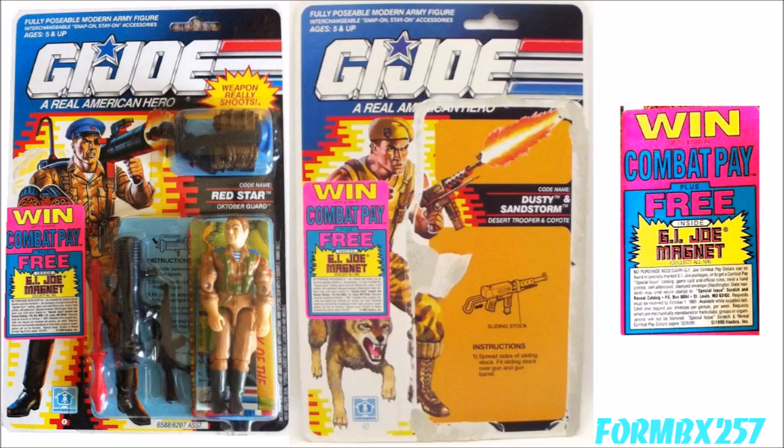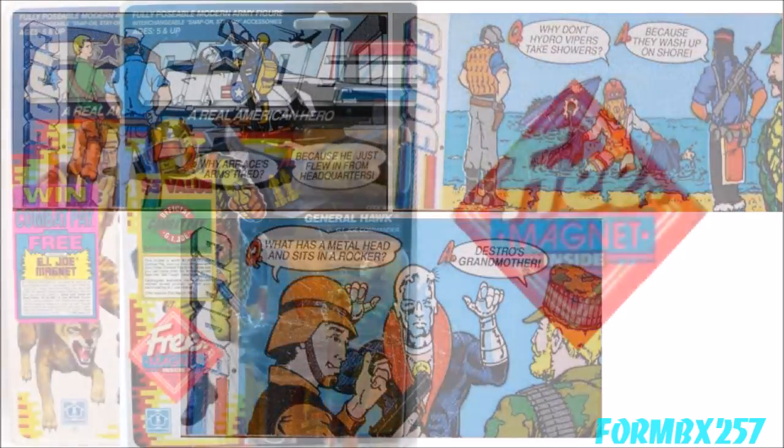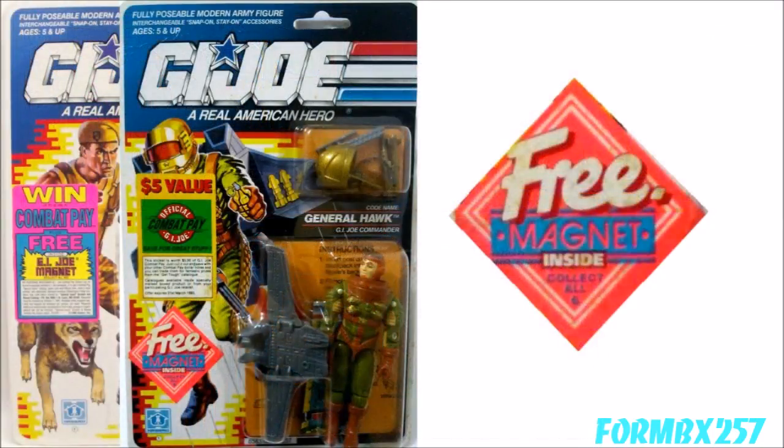And now back into the world of forgotten freebies. Carded figures in 1991 randomly came with G.I. Joe magnets. There were only six to collect, and thank goodness for that. The magnets all had jokes — really, really bad jokes. I'm saying jokes so bad that they were considered awful not only back in 1991, but even to the very young age range they were marketed to. "What has a metal head and sits in a rocker? Destro's mother." Seriously, who wrote that? The only bright side to collecting them sealed on card is that the figure mercifully covers the stupid magnets.